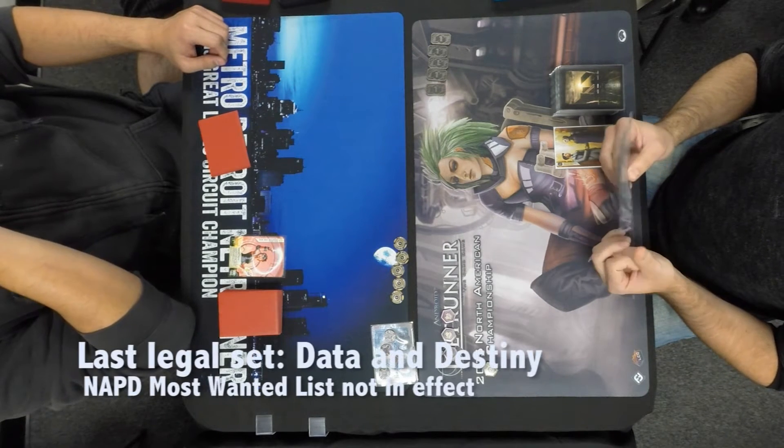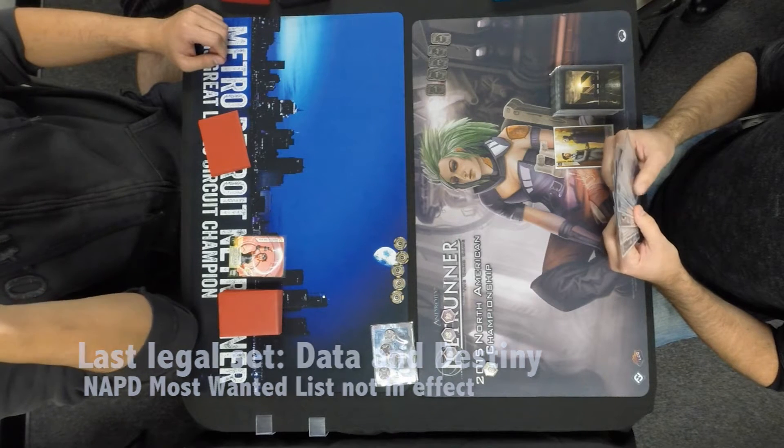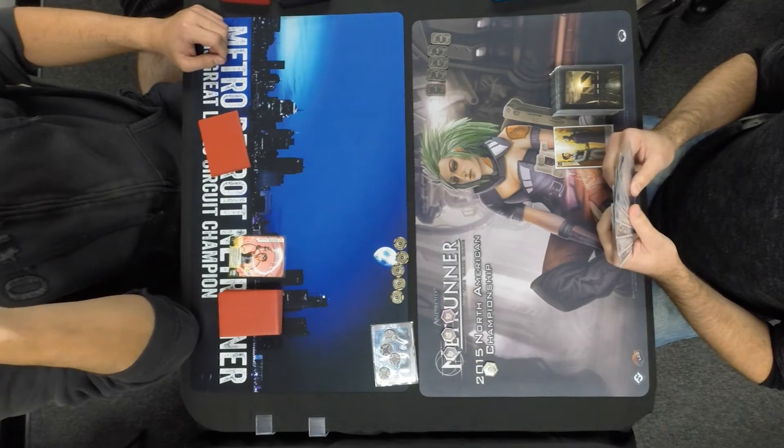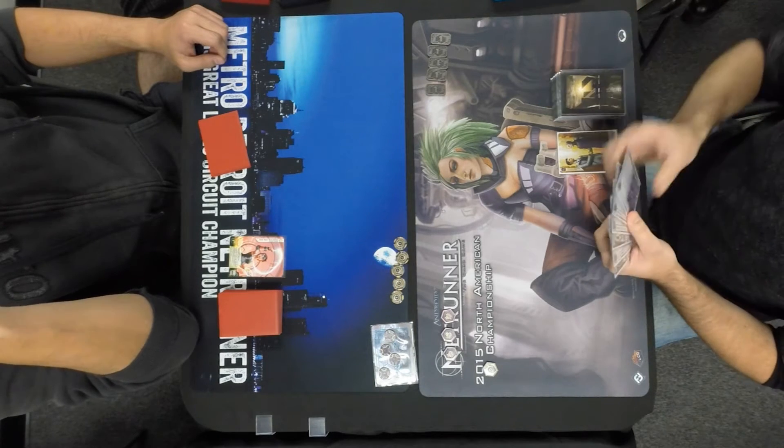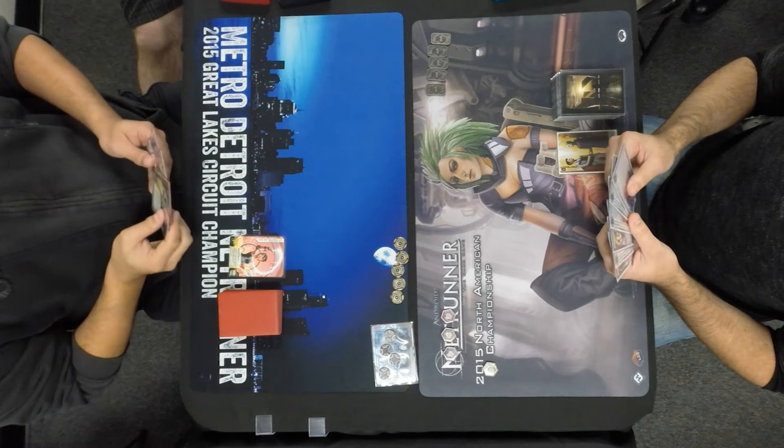Hey everybody, this is Ben from T3, bringing you another Top 8 game from the Shuffle & Cut Store Championships that took place on January 9th. On the right, we have John D'Alessandre playing HB Engineering the Future, and on the left, we have Raphael playing Kate.